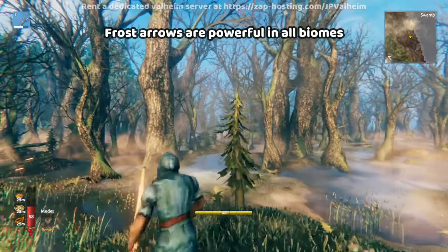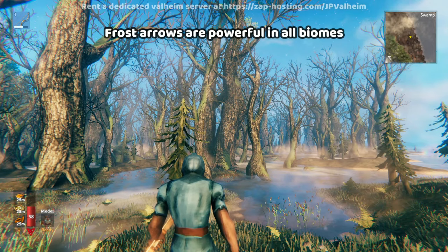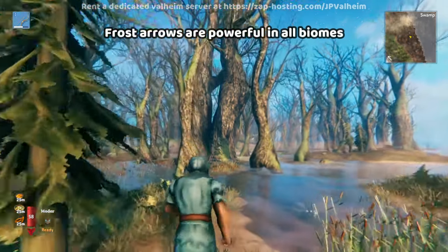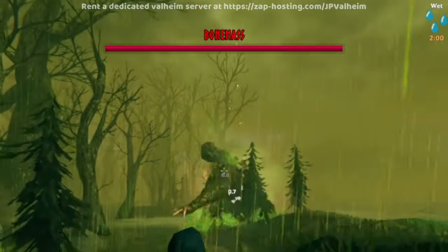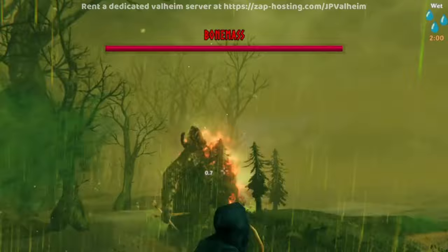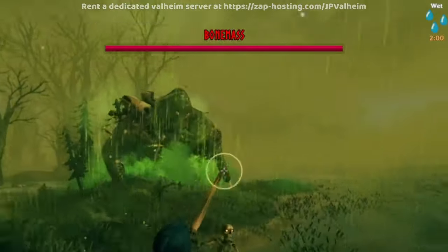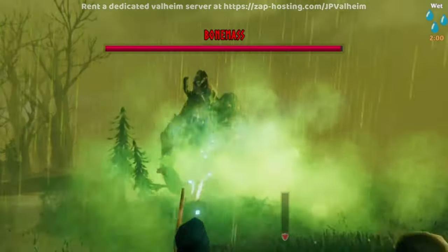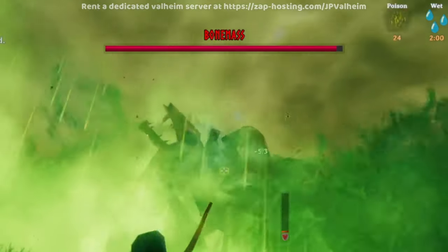Frost Arrows are really powerful in all the biomes, but especially if you get them earlier and you have them in the swamp — they're so good. These Frost Arrows are one of the only arrows that can actually damage Bone Mass. You can see how little damage that Fire Arrow did, but with a Frost Arrow — boom! You can actually do some damage even with the horrible gear I have right now. Look at his health.